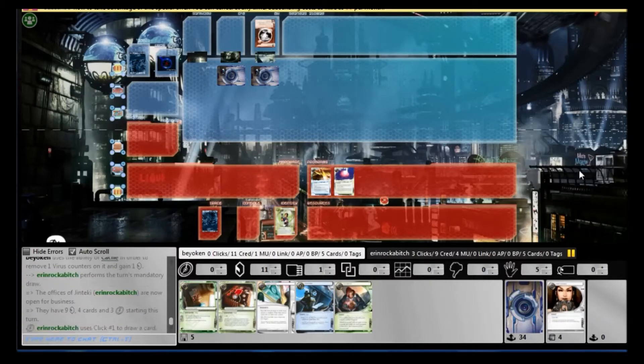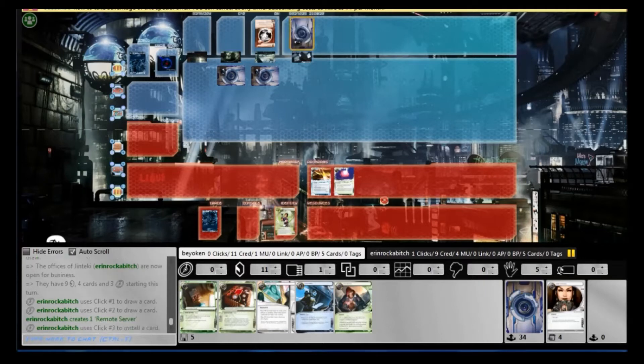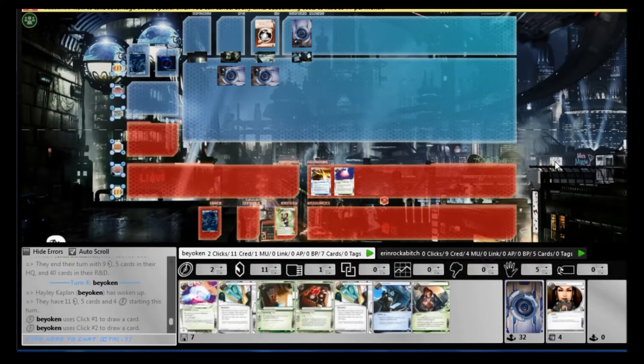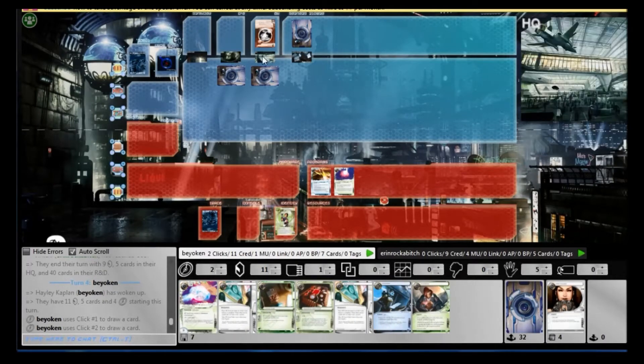Unfortunately I'm forced to ditch a Scavenge because of this — I cannot afford to throw anything else in my hand away. Clone Chips are extremely important, DailyCast for money is very important as well. And look, I've drawn another DailyCast.